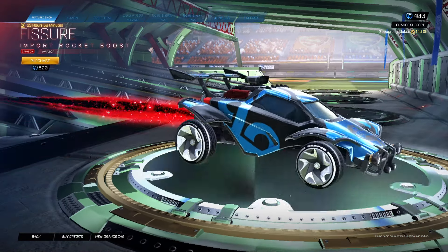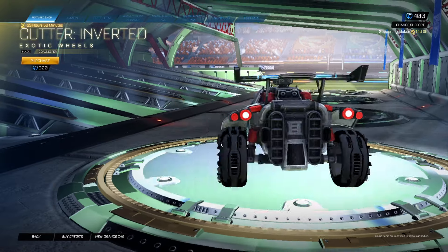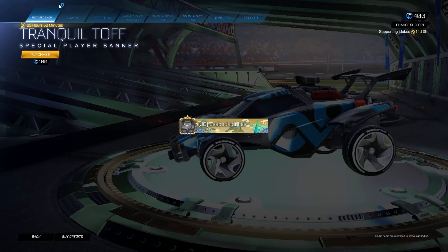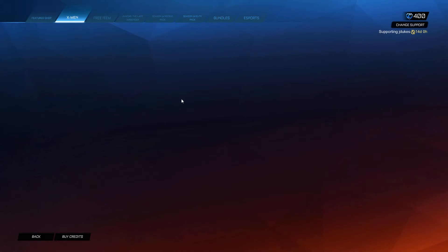Fisher Crimson for 600 — I actually do kind of like this beast for some reason, it looks really cool. I like that. Cutter Inverted Black Goalkeeper for 900 — not bad. Then Tranquil Top, which is another good banner. W shop! Here we go guys — new X-Men Mega Bundle!